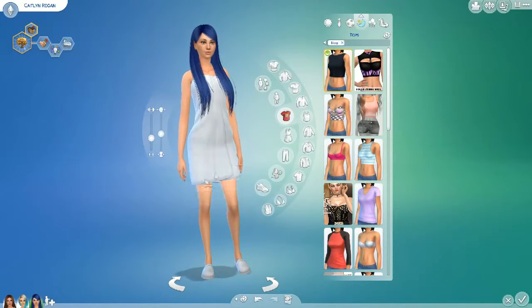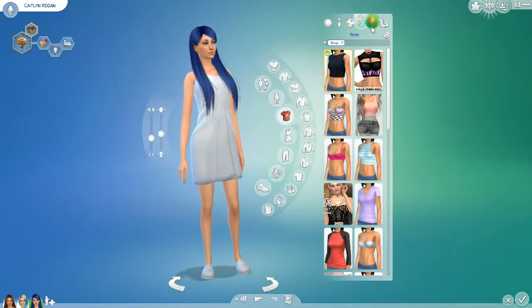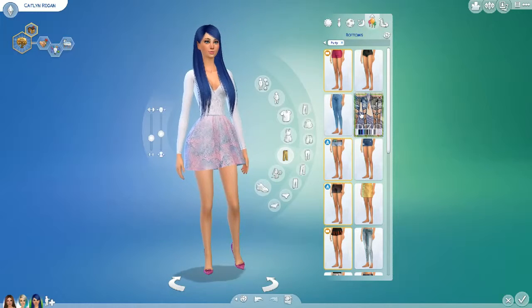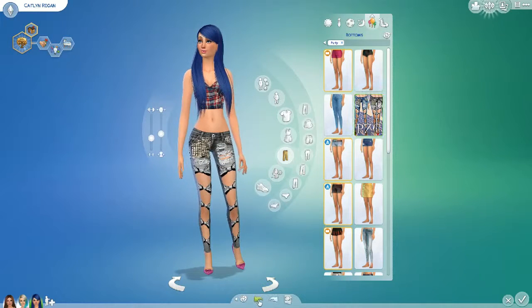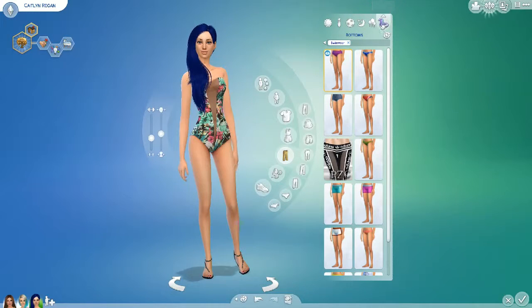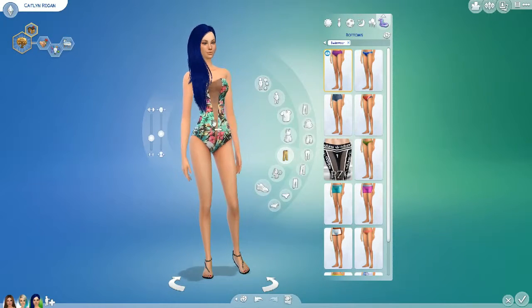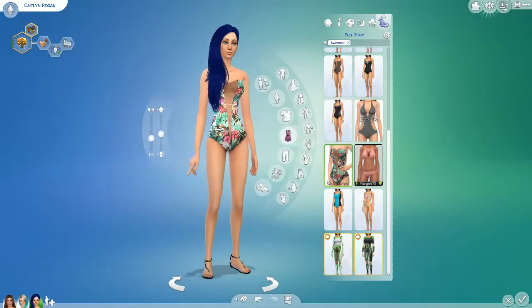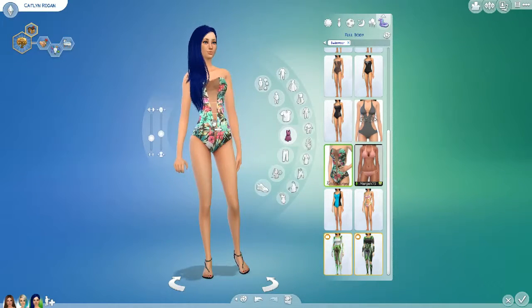Sleepwear — she's wearing the towel and the hair, that's it. Party wear — she's wearing this really cute dress that I really like and I think it's adorable. And then she's wearing pink bow shoes. Swimwear — she's wearing this really cute floral full piece with a slip down the middle with mesh.